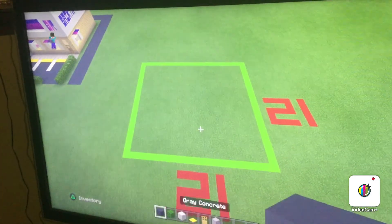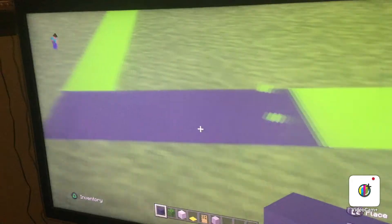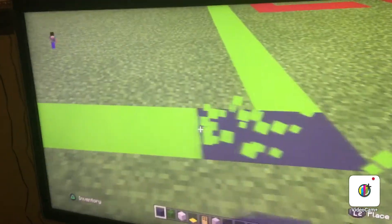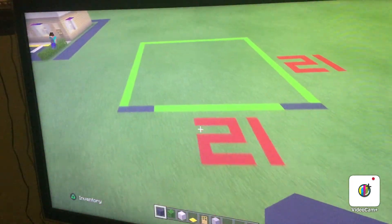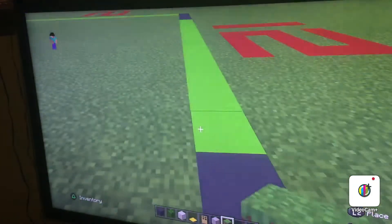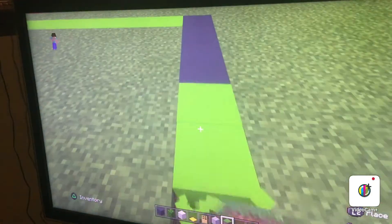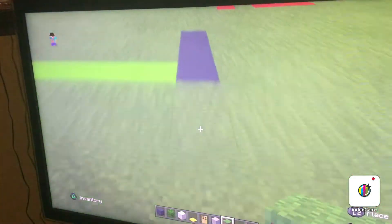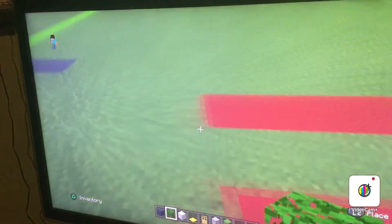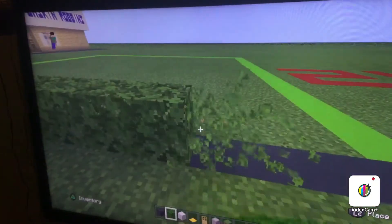The first thing you want to do is come to the left side or the right side — doesn't matter. Knock out one, two, three, four, and replace it with gray. Do the same thing on the opposite side: one, two, three, four — replace those with gray. And of course, I'm forgetting grass block. Destroy in between your two groups of four gray concretes that you placed, and place grass block in between those. Then grab oak leaves and on top of that just place oak leaves like this.